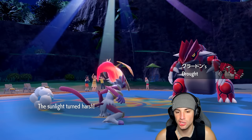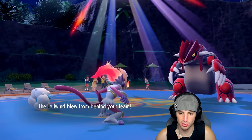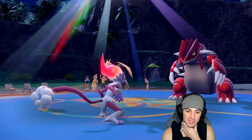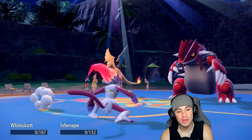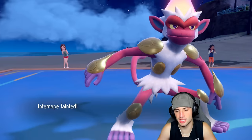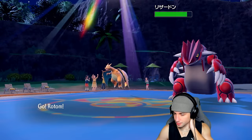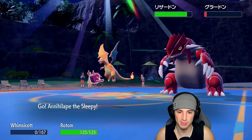Venusaur swaps into Groudon — this could still do ridiculous damage. Chances are we might lose Infernape this turn. We have Flare Blitz with STAB, Choice Band, and Sun boost — let's see how much damage this does. A lot! We take mean recoil. Then Charizard uses Air Cutter for a double KO, getting a crit on Whimsicott. I did set up Tailwind though, so we're not in a terrible position. Speed is cooking.